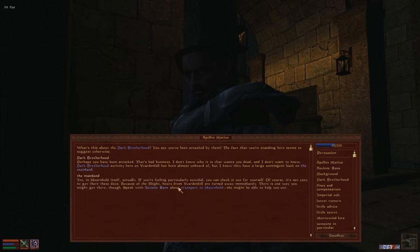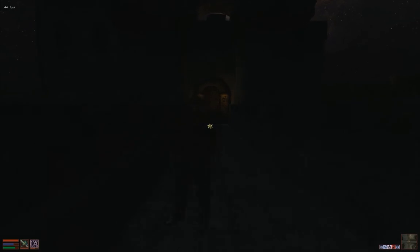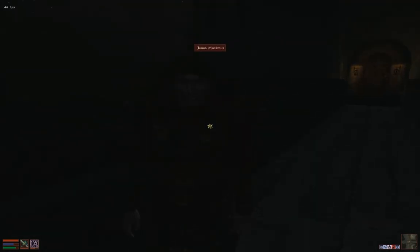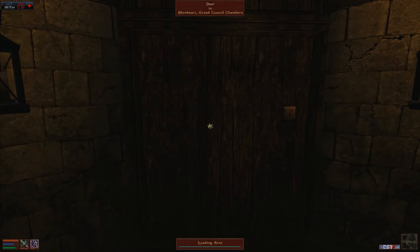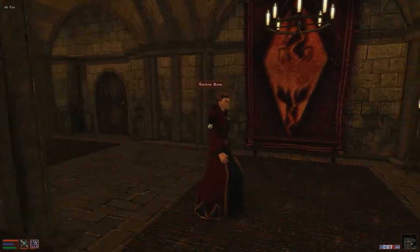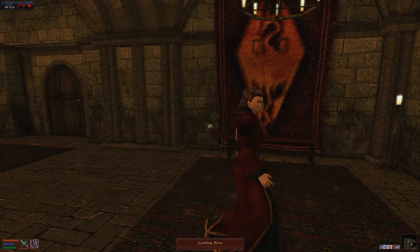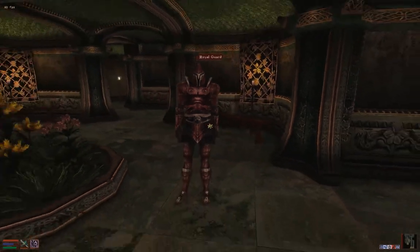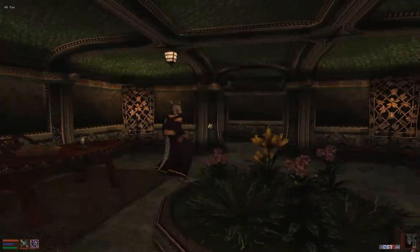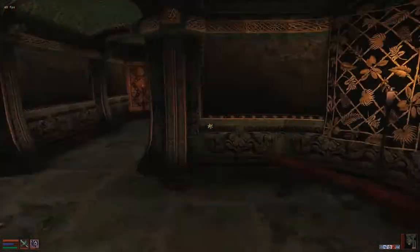You bring up the Dark Brotherhood and Mainland topics. Go to the Grand Council Chambers in Ebonheart and look for a Mage lady in red. Click Transport to Mournhold and tell her you fear you've been marked and wish to investigate. She'll transport you to Mournhold, which looks totally different — the royal guards here made me think of Star Wars with the stormtrooper armor.